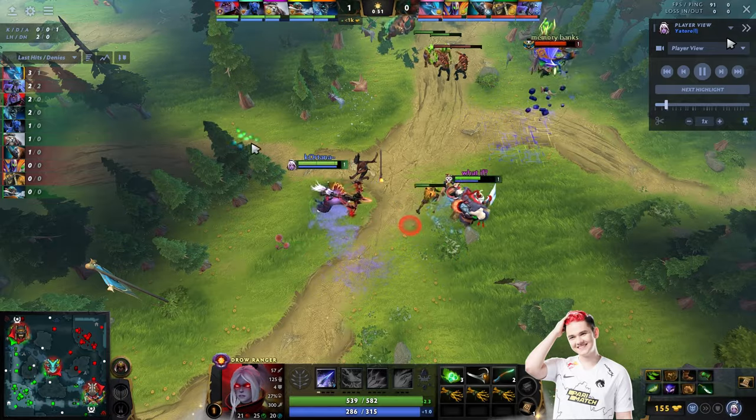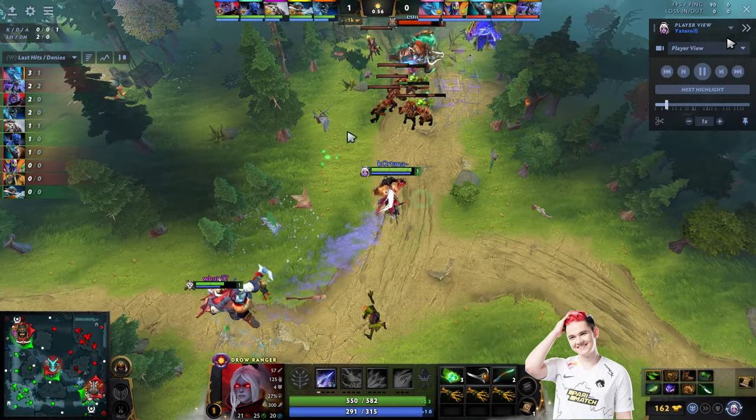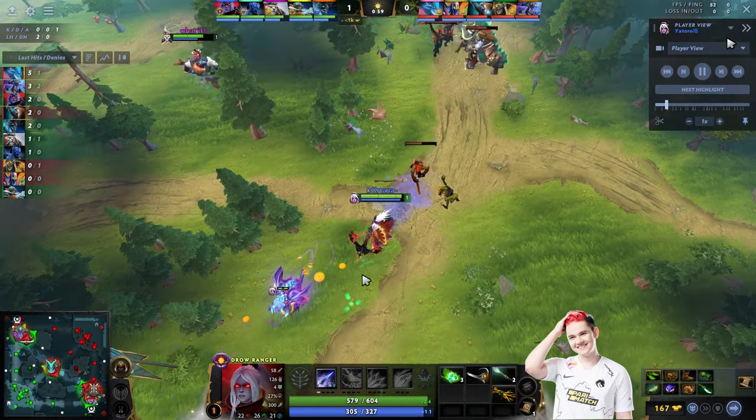You can see how Yatharo is staying away from the range creep because Rubik has Fade Bolt and can do some damage, so he doesn't want to take the extra damage from Rubik.